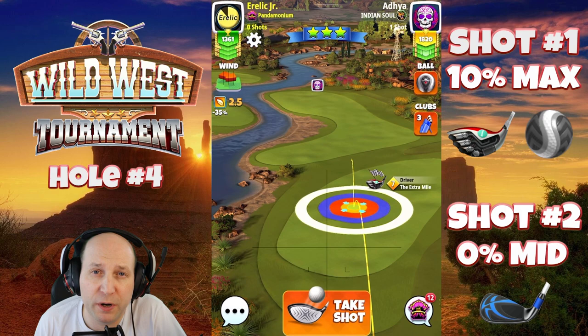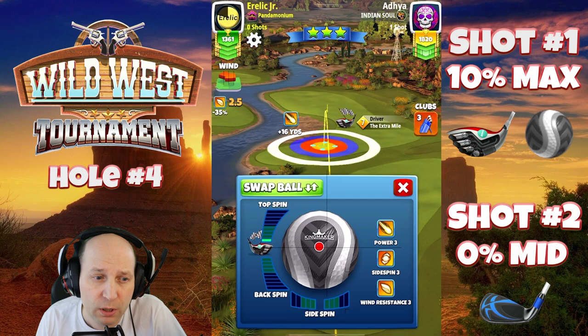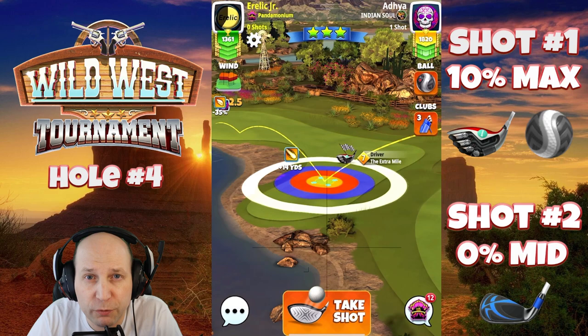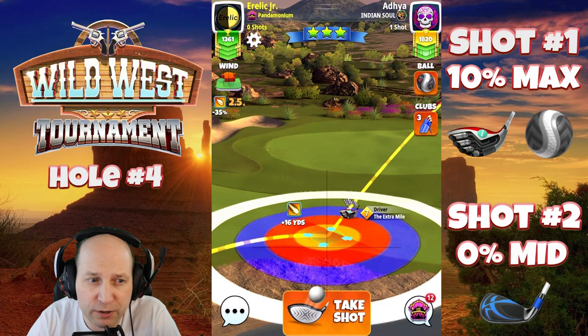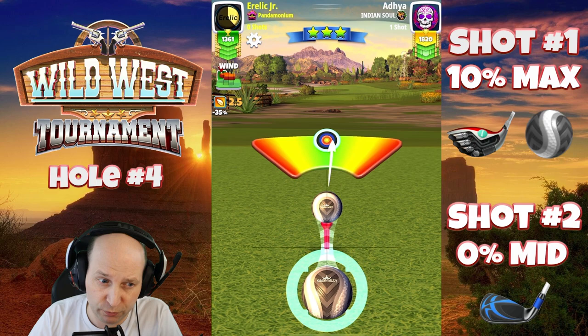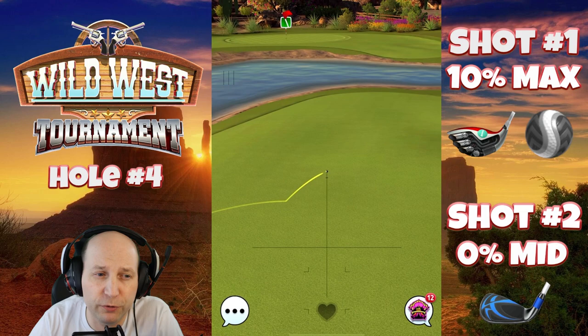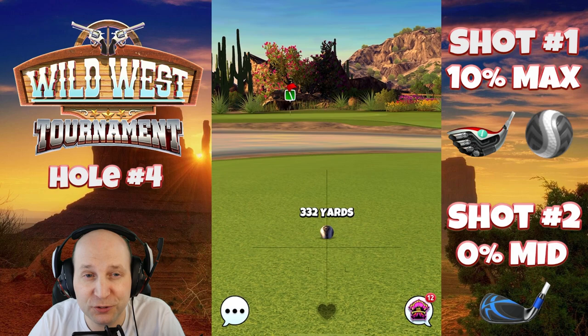Welcome to hole number four, a par four. Playing on the right hand side — EM6 or EM7 both should get you there with the power three ball, though you might need a little more topspin with the EM6, about four bars. I'm playing two to three bars of topspin and two to three bars of left spin. I do have to pull it into overpower ever so slightly to compensate. A nice 10% maximum adjustment and we're set.